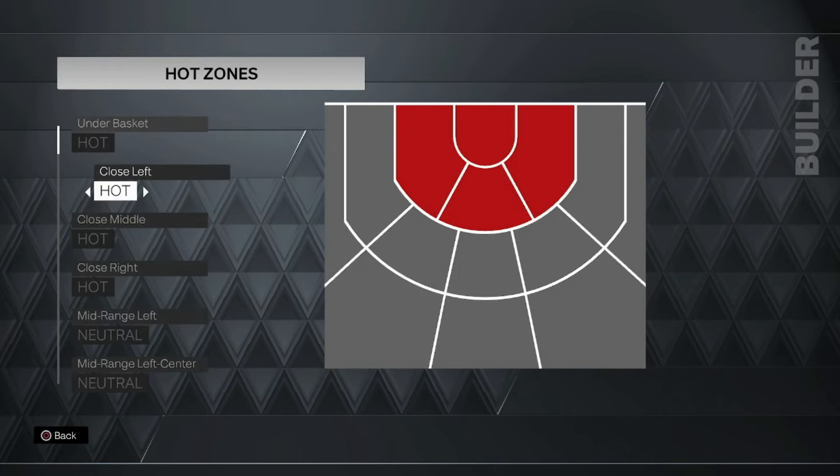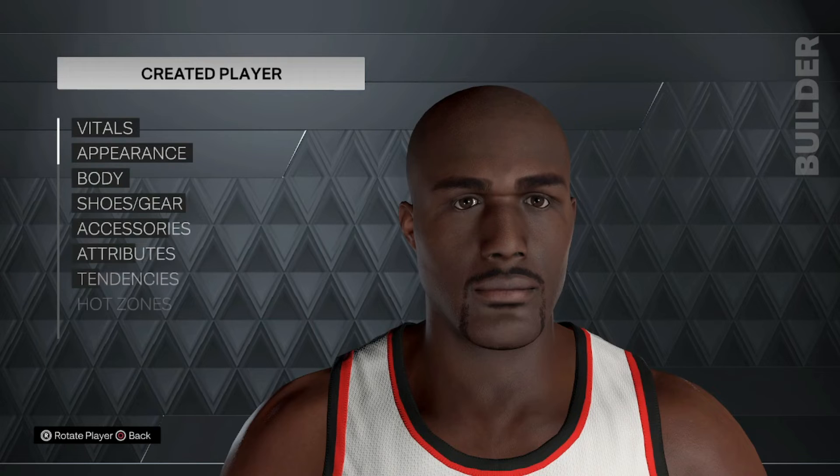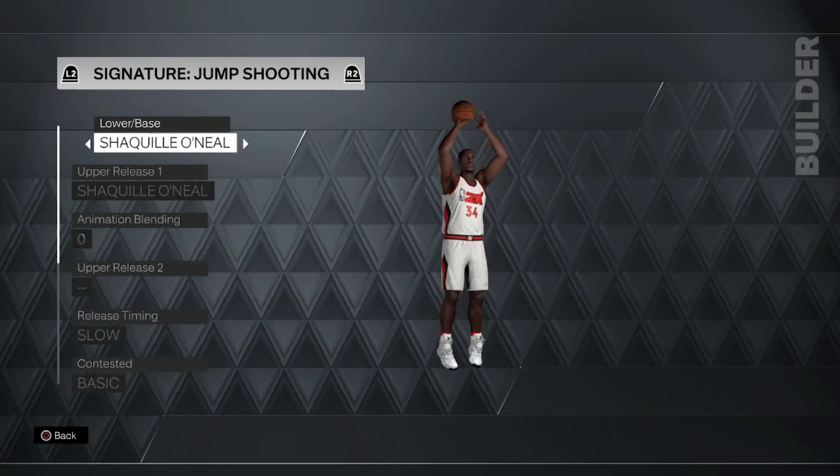Hot zones — that's what his hot zones are. It's these four, all on hot: under the basket, close left, close middle, close right. Here's his signature — that's his jumper. So slow, basic.